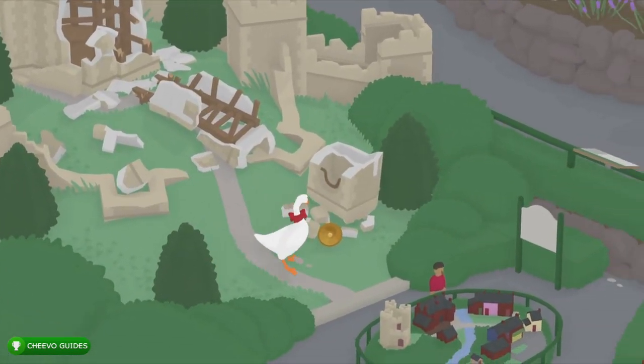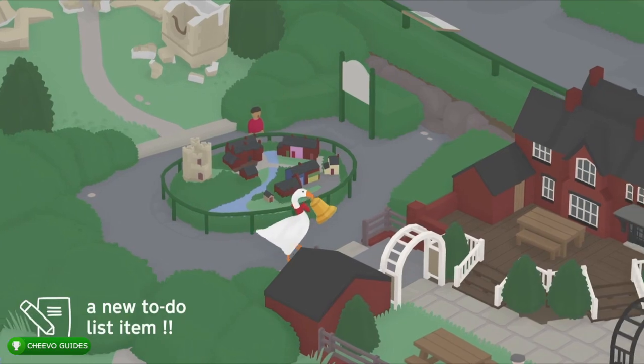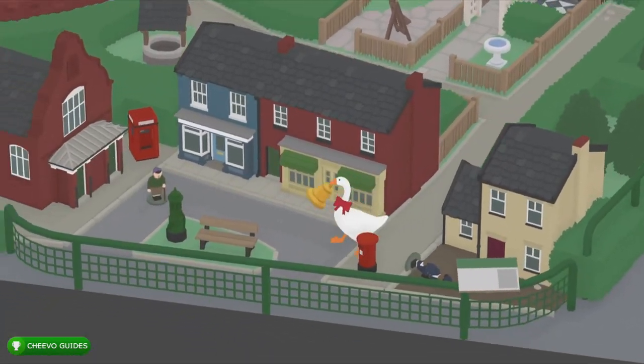Then you're going to be able to grab the golden bell off of the floor. Now we need to take the golden bell all the way back to the beginning of the game. When you walk with it, it doesn't make any noise; however, if we run with it, it is going to make noise while we're running. What this is going to do is attract the attention of all of the humans in the game.